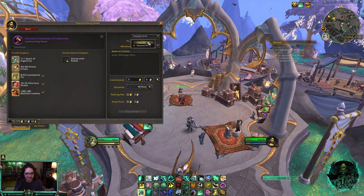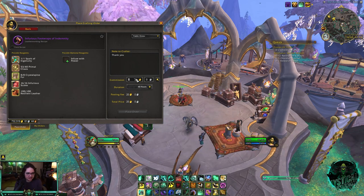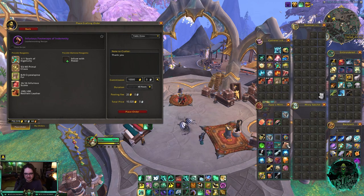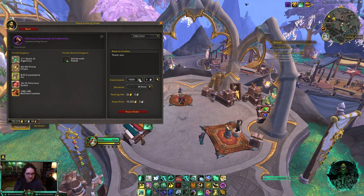From there, you can make a public order or a personal order where you specify a single person to make it. I don't know anybody, so I just make it a public order. You can leave a thank you note to the crafter, and you can set a commission — how much gold you want to tip them. I'll do 10,000 gold; it's really not too big a deal. I'll view similar orders — looks like no one's really made any — so I'm going to tip 10,000 gold and place the order.